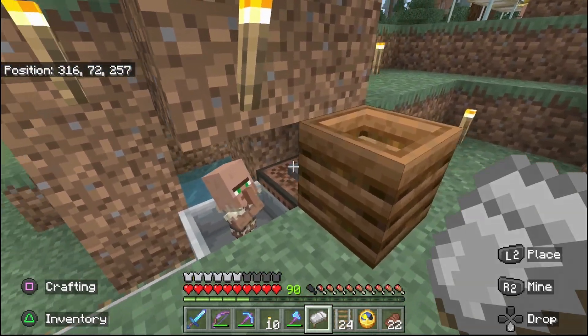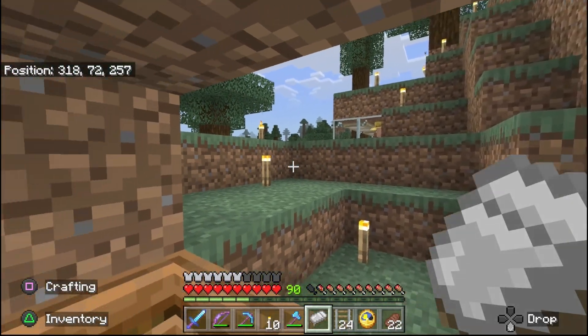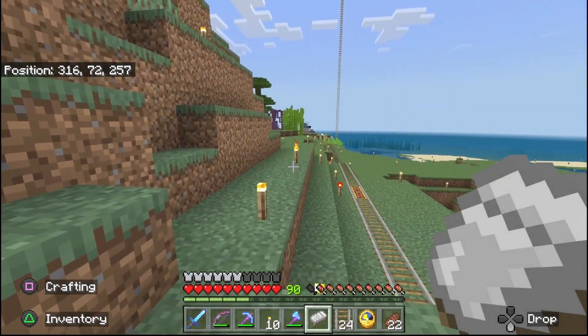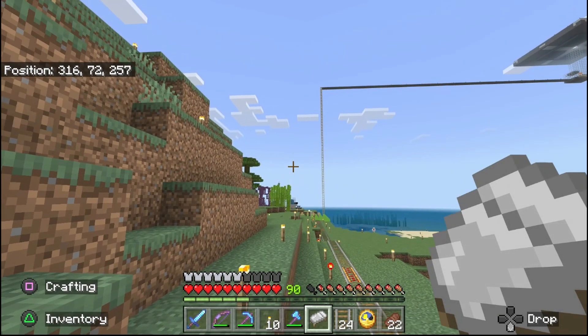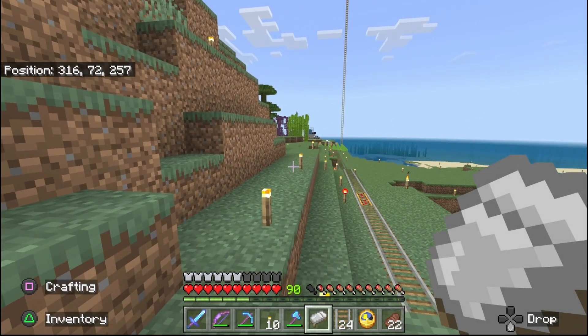This takes a while — I've showed you this probably in other videos. Wait for him to grow up, get him his job, and make sure there's no other workstations in the area. This is kind of why I moved this over here, because if you remember we put down 20 or 25 cauldrons over there — cauldrons are workstations. So if we try to make a villager over there they're probably going to try to link to those.